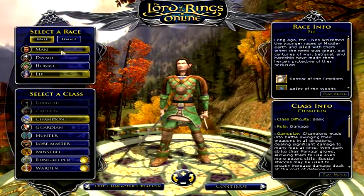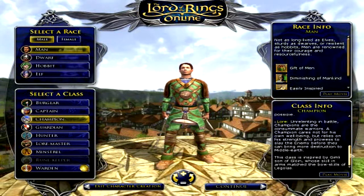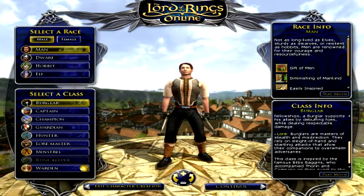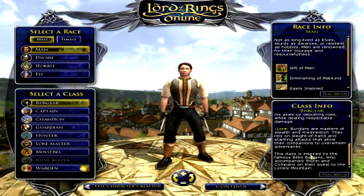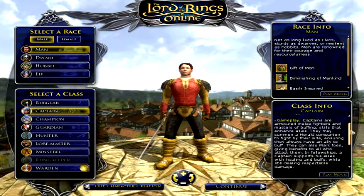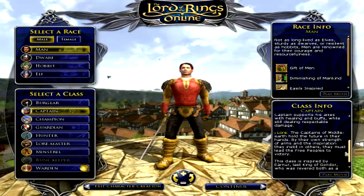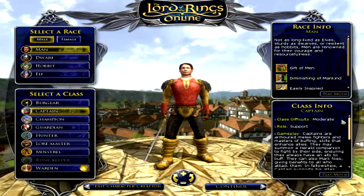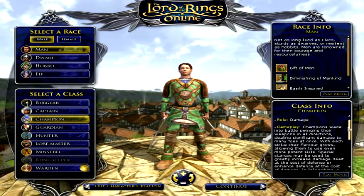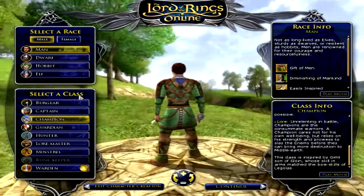I'm going to go ahead and create a standard human. The Burglar is a support role, masters of stealth and misdirection — a stealthy class inspired by Bilbo Baggins. Captains are armored melee fighters, kind of like a paladin from World of Warcraft, inspired by Eärnur, last King of Gondor. The Champion is a basic fighter — they go into battle swinging their weapons in all directions, inspired by Gimli.